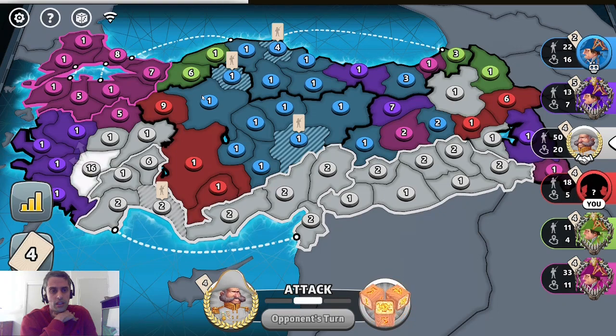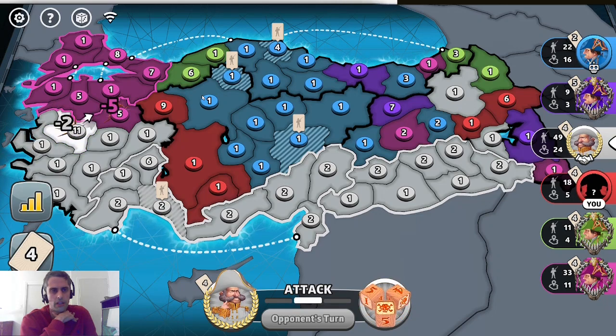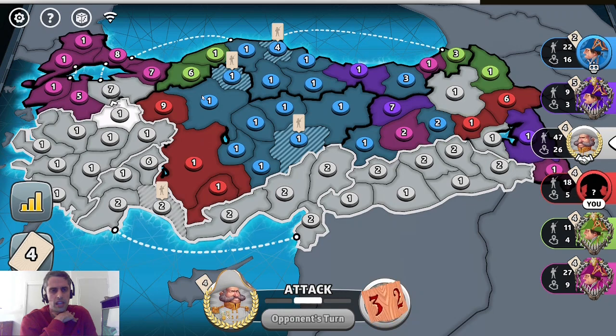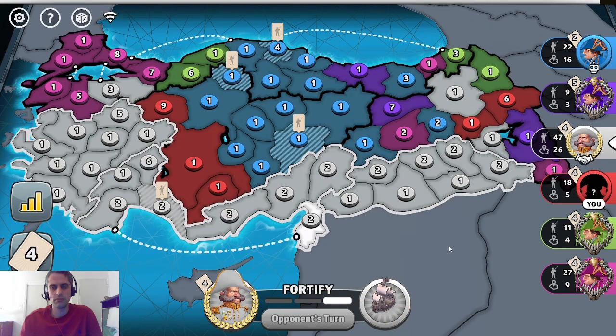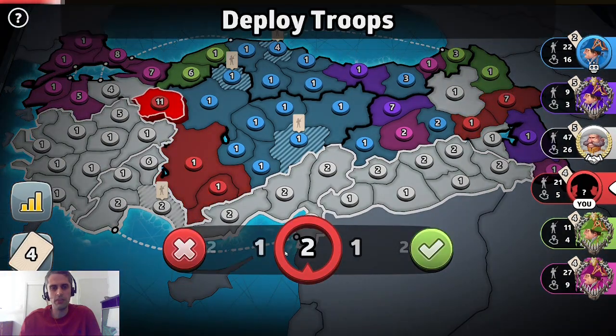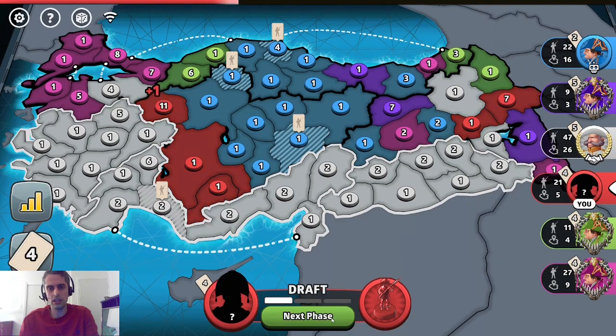Oh, this is interesting — the white player is now destroying the purple player. Okay, we now have an opportunity. We need to kill the green player, then chain and kill the purple player, then hit the white player as hard as possible and break their continents, as they are about to win the game. It's just a shame I don't have a set right now — if I had a set I would have gone for the kill and been fine. So is it better to go for a 9v6 or a 10v6? I think both are about 90%, so I think it's better to put the extra one here.